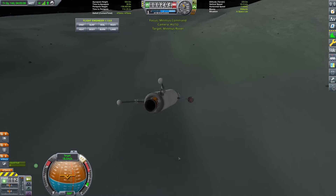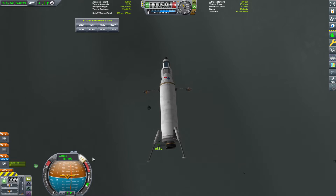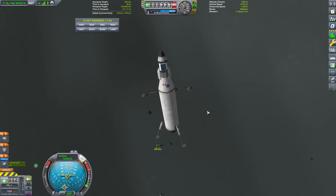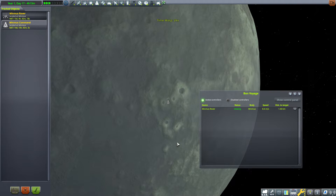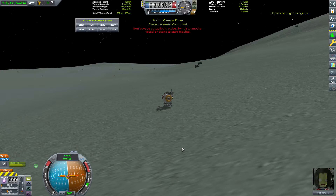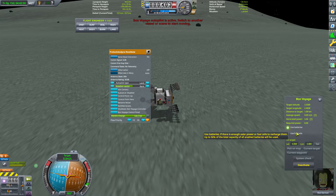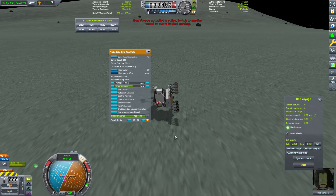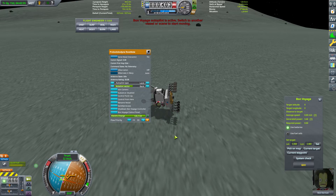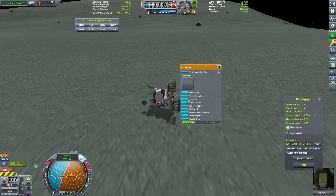In hindsight, if I'd thought about it, I could have set this thing up once it got signal, sent it into orbit, and then used the rover to catch up with it. But let's do this properly — I wasted 200 meters per second, so I might as well spend it properly and pay for my mistake. I stop it short by about a kilometer, turn Bon Voyage off, and try to get this thing upright.